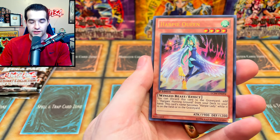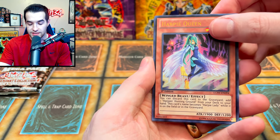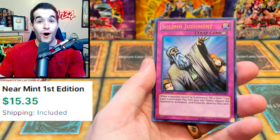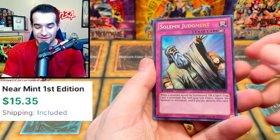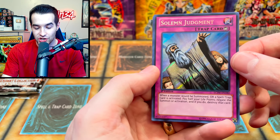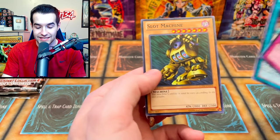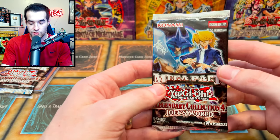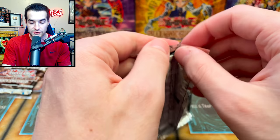The ultra is an effect monster — Harpy Queen! This was probably really valuable before the Lost Art reprint; I bet that hurt the value. The secret rare — could be Solemn Judgment, could be Torrential — we called it, Solemn Judgment! That shines so beautifully. And then we got Harpy's Hunting Ground and Slot Machine. If you guys know the Slot Machine's little brother's name, let me know in the comments. On to the next one — two more packs, then we'll get into the mystery box.